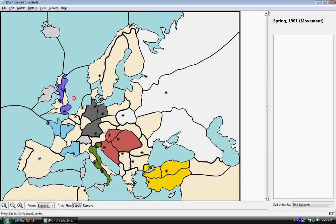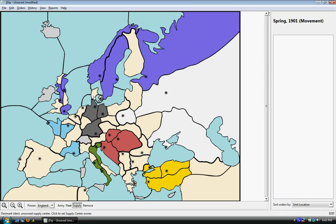I decided before this game to go with an all-navy approach. Aside from the one army that England starts with, I wanted to fight this battle with nothing but fleets. My strategy was to attack in the northeast first, taking out Russia's home center St. Petersburg so he could not build any northern fleets, then moving southwest into Scandinavia against Germany's northern two home centers, then attacking France, Portugal, and Spain, and moving into the Mediterranean to take my last four for the 18-center victory.